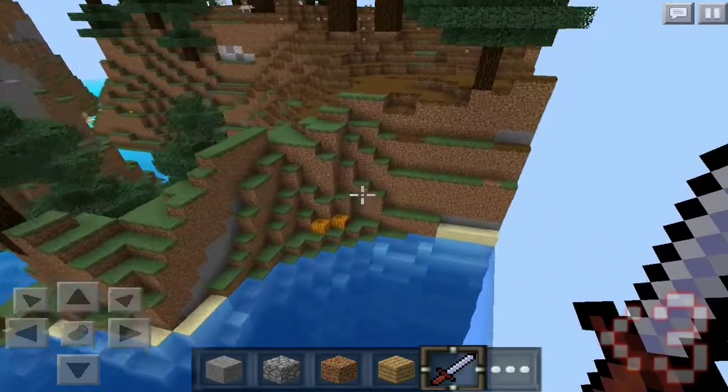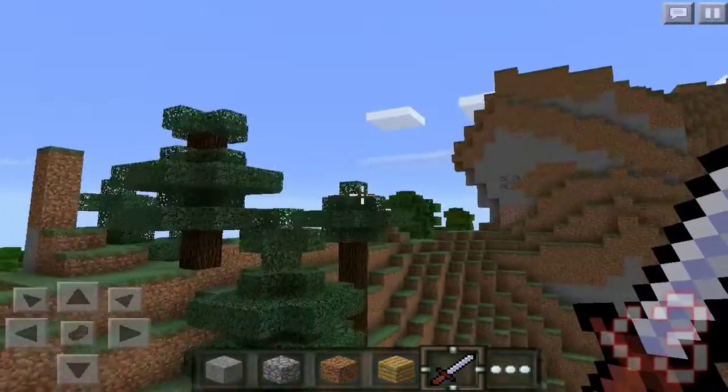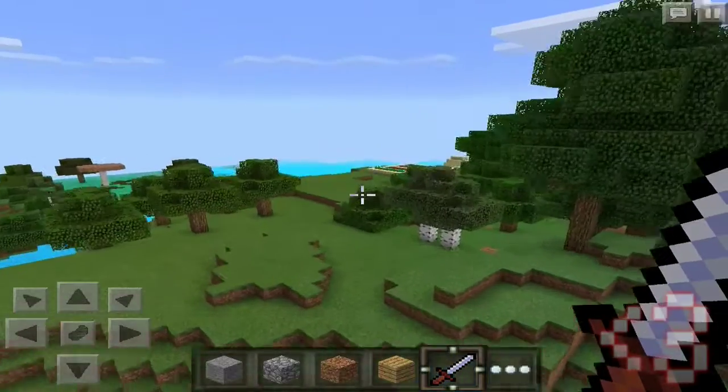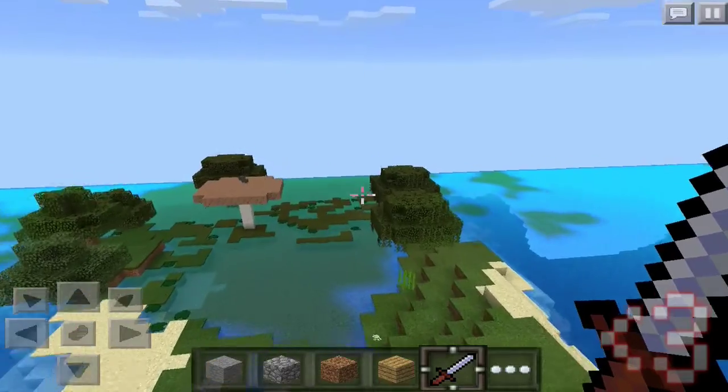One more thing — there are pumpkins over here and of course a taiga biome. So you guys also have a taiga biome, and it's basically a perfect survival seed for you guys who want a village, a taiga biome, and there's a small mushroom area and a small swamp over here too.